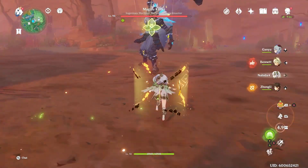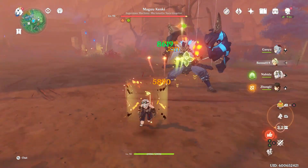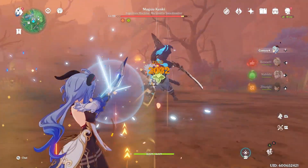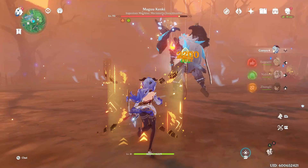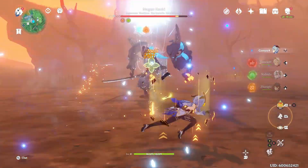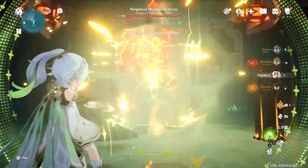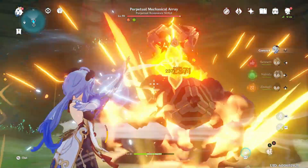That's also why Zhongli is necessary, even from far away. Overall, I like Ganyu Melt with Nahida. It allows me to use my Kazuha somewhere else, and it feels a lot more comfy than using Xiangling. I would say it's definitely funner, and you can see for yourself how it feels.